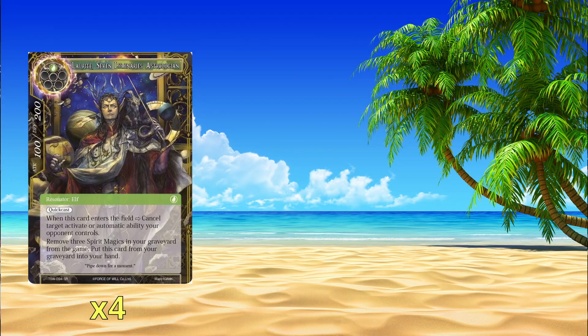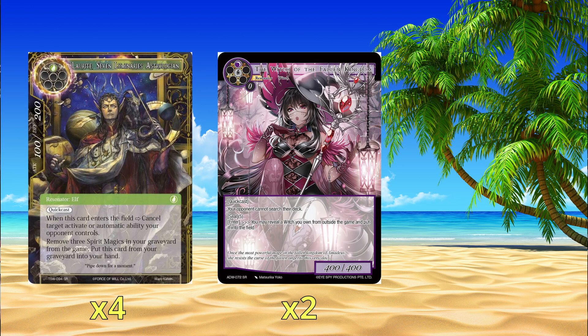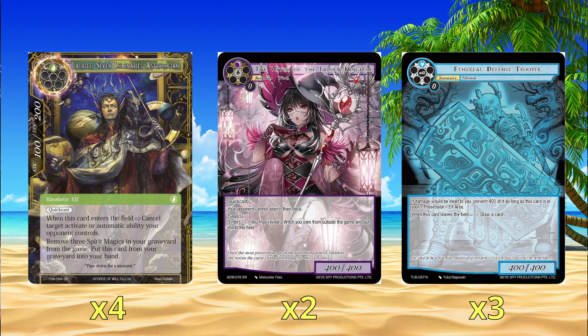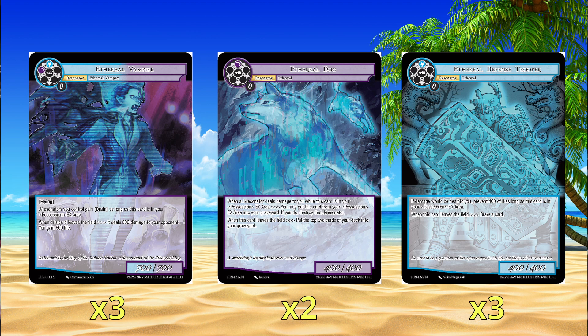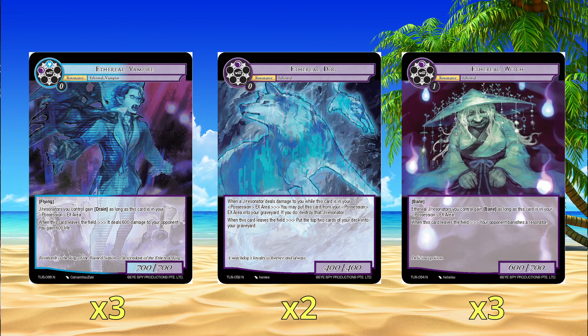Other cards in the deck: we have Lorite and Witch of the Fallen Kingdom, because stopping your opponent from doing things is great. The four Aetherial resonators we have are: the Defense Trooper — if he's in your EX or possession area, you prevent 400 damage from the first hit. When he leaves the field, you draw a card. The Vampire — when he's in your possession, gives you Drain, and when he leaves the field he deals six to your opponent and you gain six. Aetherial Dog — when he's in your possession and something hits you, you can remove him to kill it, and when he leaves play you put the top two cards into your graveyard. And the Witch — she gives all your dudes Bane as long as she's in your possession, and when she leaves the field your opponent banishes a Resonator. So all of them do something when they die and give you more value in the possession area.